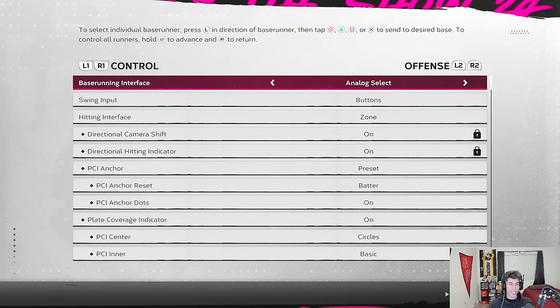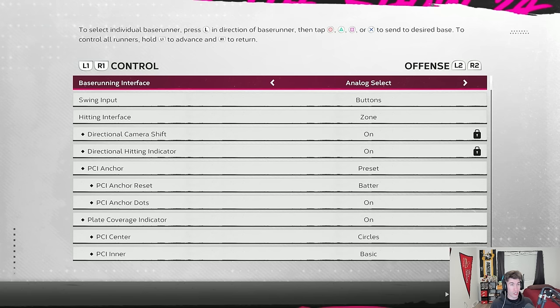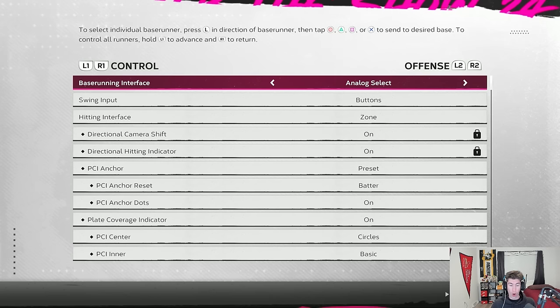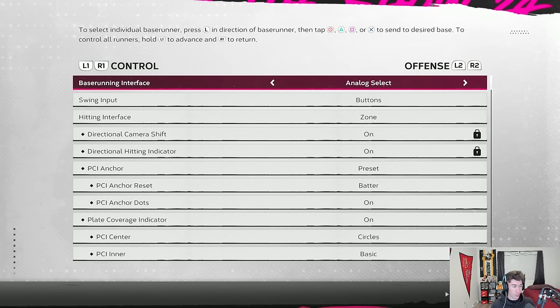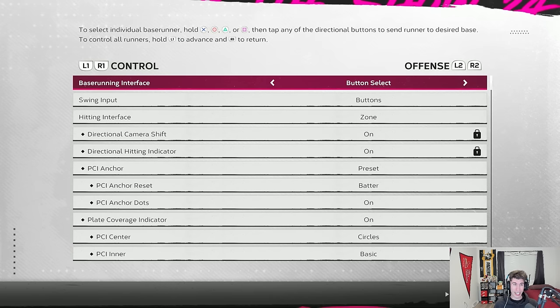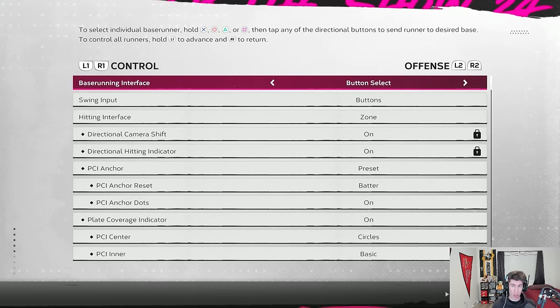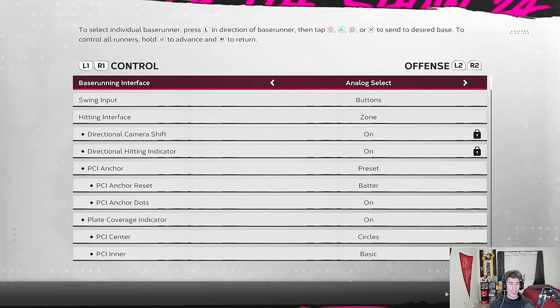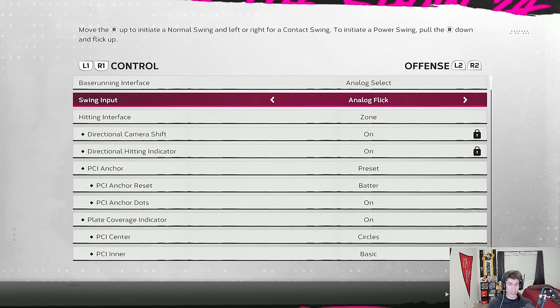The first setting is base running interface. It says to select individual base runners, press the left analog stick in the direction of a base runner, then tap the base you want to send them to. I always use analog select. You can hold L1 to advance all runners or R1 to return all of them — same with tagging up. The other option is button select, where you hold the base the runner is on and tap directional buttons to send them. I recommend analog select; I find it easiest to send the analog stick toward the runner and press the button to send them.